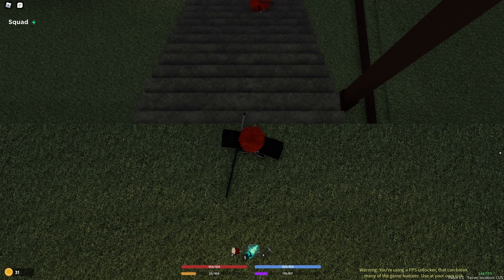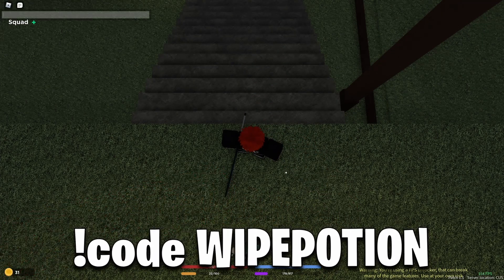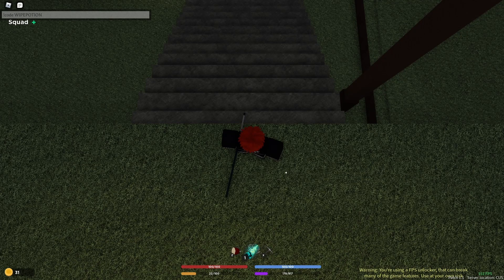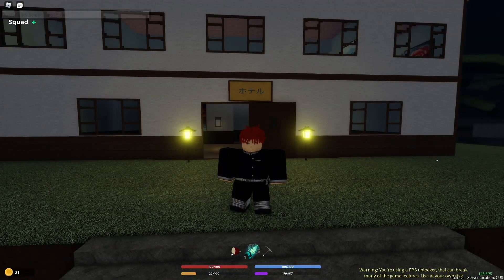The next code is exclamation mark code wipe potion. Do not use this code if you do not want to get rid of everything you have — it resets your family, your levels, and your breathing styles or demon art. So do not use that code unless you want a fresh restart.